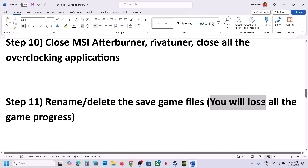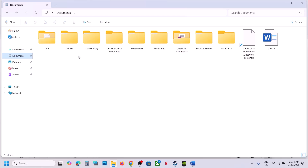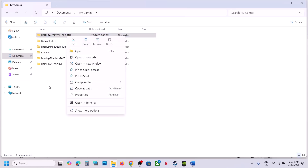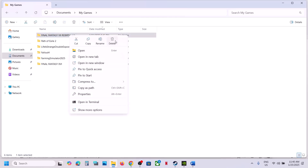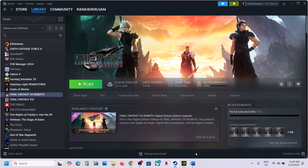The next step is to rename or delete the save game files. Note that doing this will cause you to lose all game progress and start from scratch. If you agree, go to File Explorer, open the Documents folder, then My Games, and you will see the game folder. Right-click and rename it, or create a backup first by copying the folder to your desktop. Then rename the original to '.old' or delete it, and launch the game.